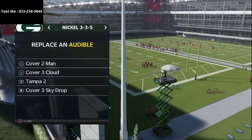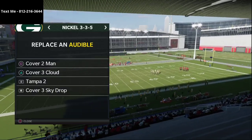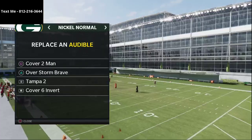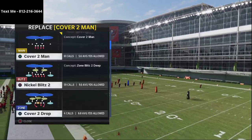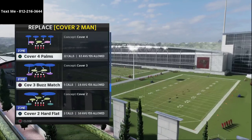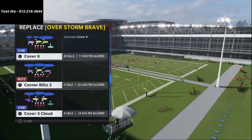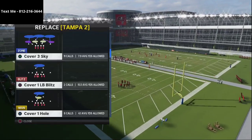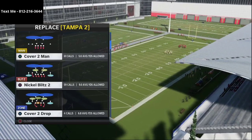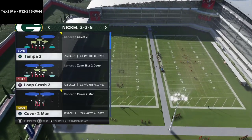One other thing I like to do in this defensive scheme is put Cover 3 Cloud in my audibles so I can have all kinds of different coverages if I want to play some 335 coverage defense. I've also been using Nickel Normal a lot lately, similarly to how you would use the Big Nickel Over G defense. I've been using Cover 4 Palms, Cover 3 Buzz Match, all kinds of different things — including the Cover 9 defense. You can test all those out for yourself.